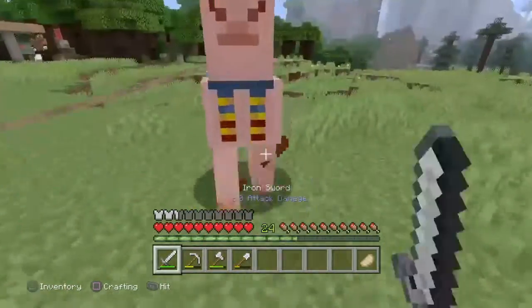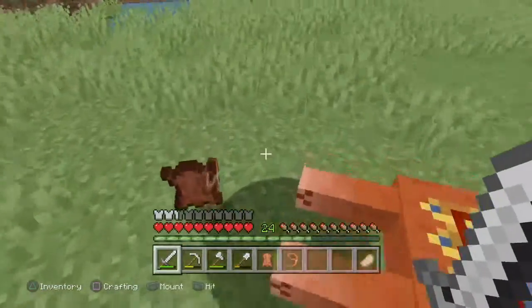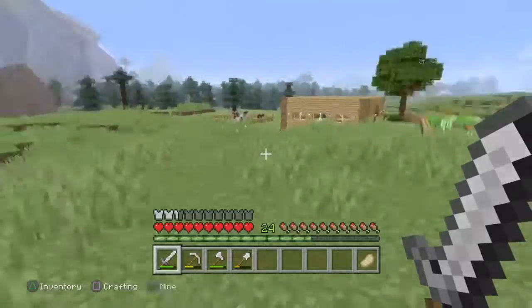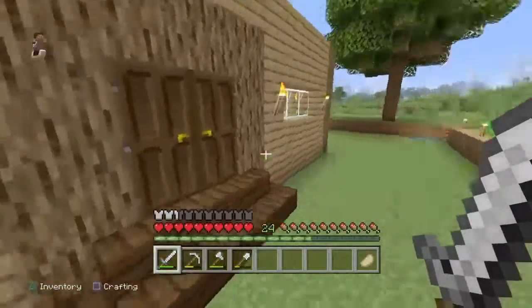I'm afraid I have to kill you — you know the drill. Oh, they give me leather as well, which will be useful. He's not going invisible this time. Oh, there's a brown sheep there! I need to build the actual sheep farm first and then I can start luring them in.